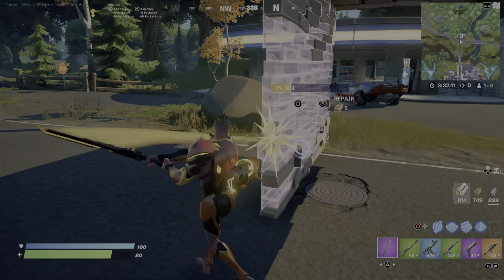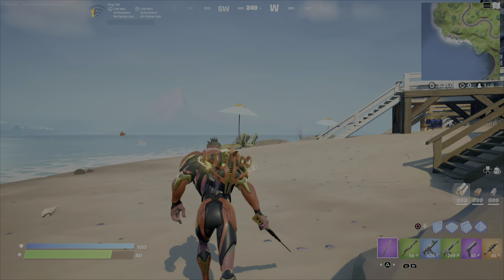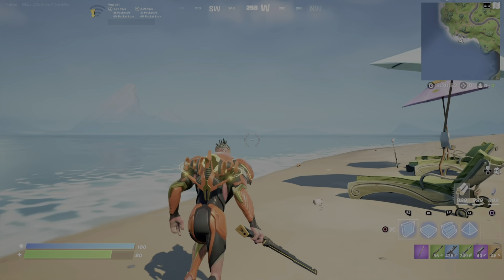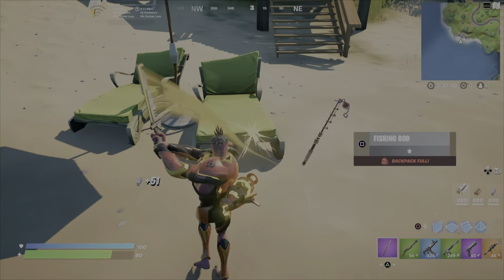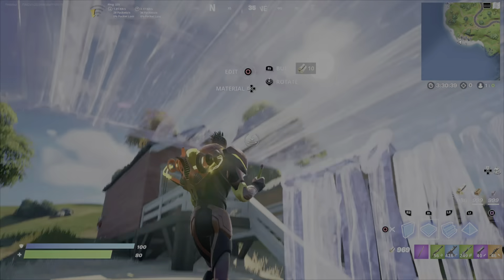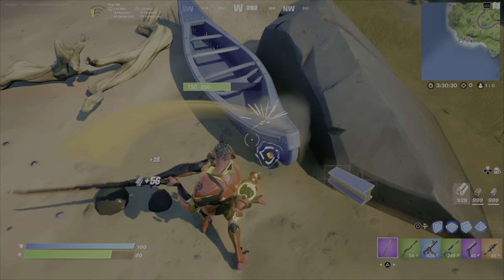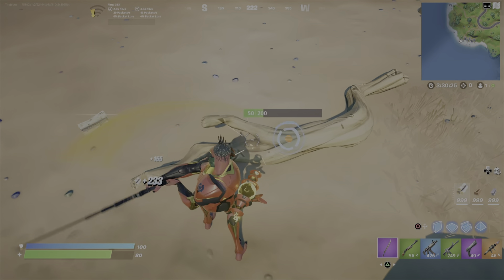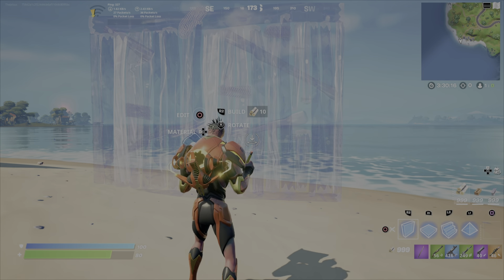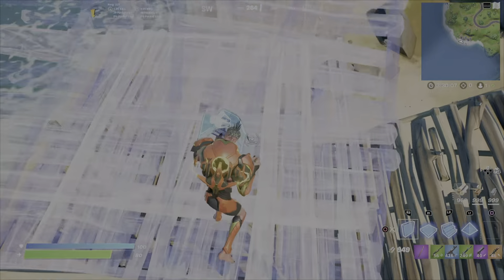Now that we've gone over those two things, we have to go over what's the best way to build. There's a lot of things you can do — of course you can just box up, box like a fish, you know. We're going to do one other thing: cranking 90s. Cranking 90s when you're in a battle — so I just have to get up here.